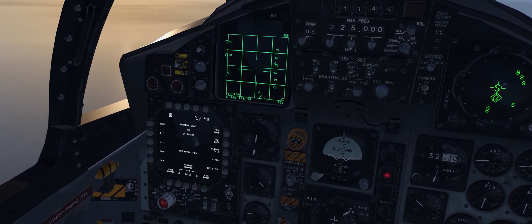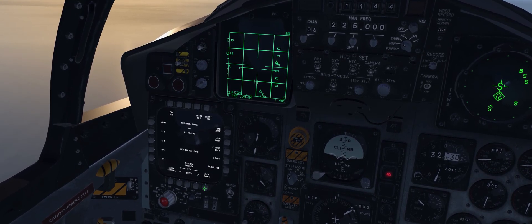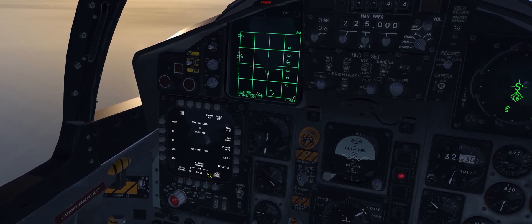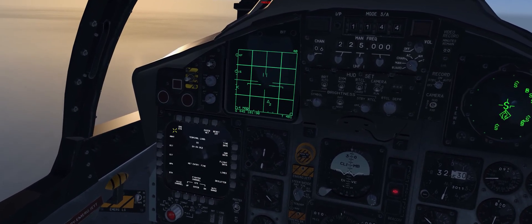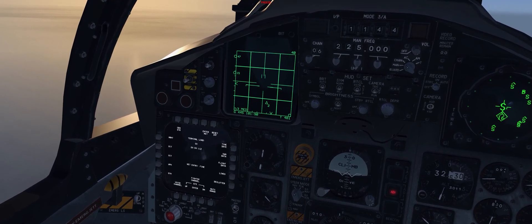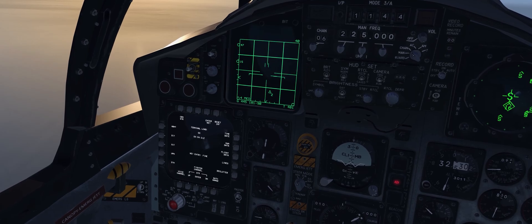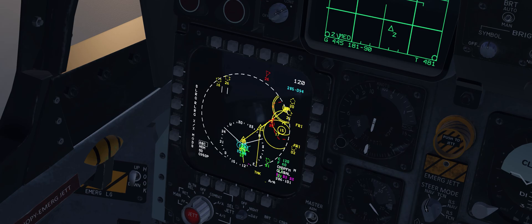Going back to the menu page, we have auto range here, which is unboxed by default. Coming out of formation mode and going to the menu page, you can box auto range which will tie the SIT display range to the VSD. Also, if you're on any MPCD page that is not the SIT display, we now have a shortcut — either castle aft or castle right will bring the MPCD straight to the SIT display.